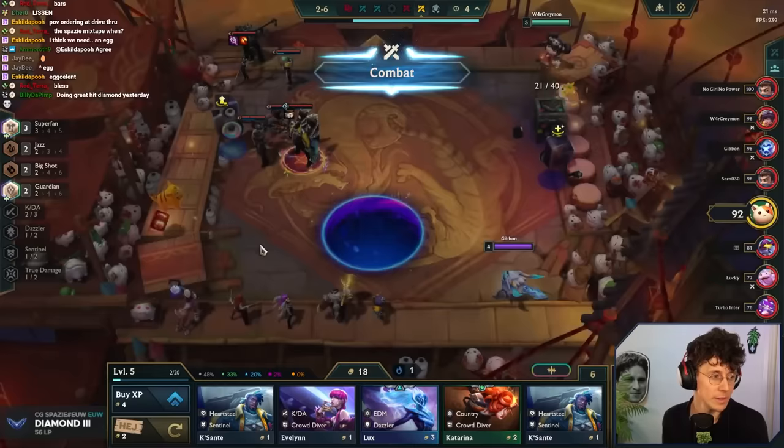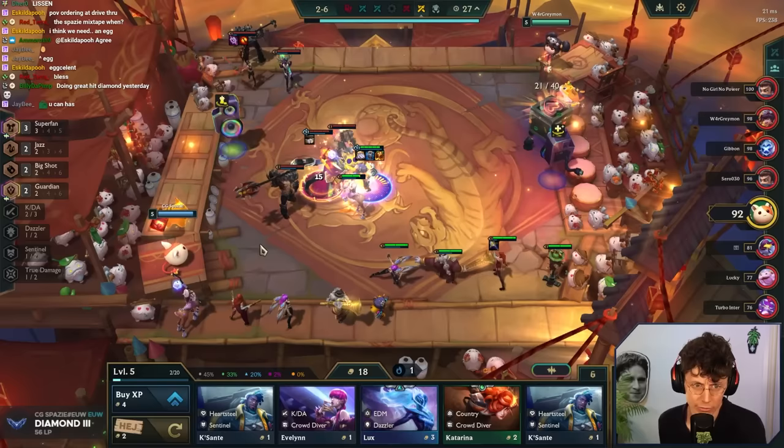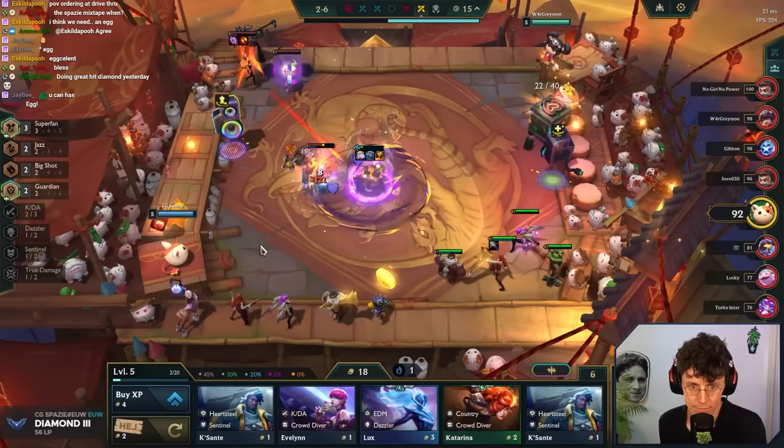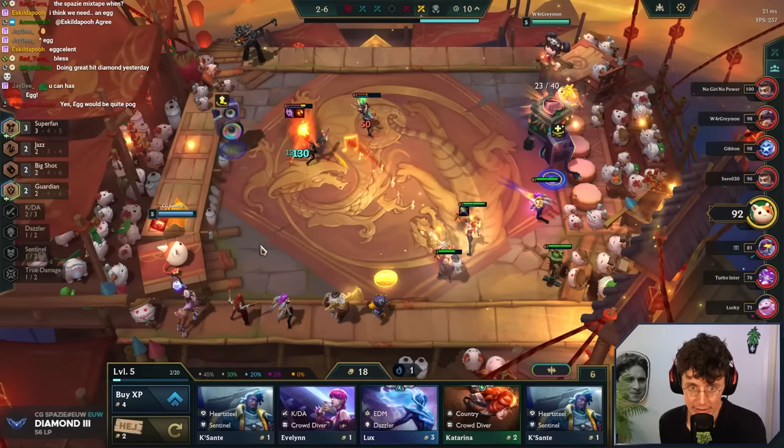Someone hit Diamond yesterday — hey, congrats, nice one. I don't know if we'll beat this guy. Rebuff Kale's strong, Clapsante's strong. Kennen without true damage — not so strong. One more stun. It's gonna be close. Bard farmed the gold — what a man, what a unit.